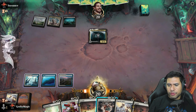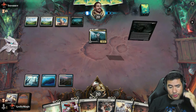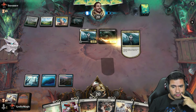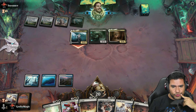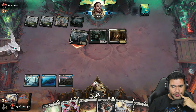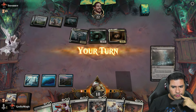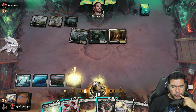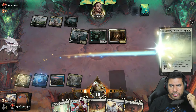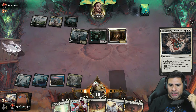Now we encounter a small problem — we need more discard, more drawing, more lands. The good part is that everything dropping is two CMC. I'll be receiving the damage. We're going to pile up here and take the battlefield — we're going to hijack the battlefield.